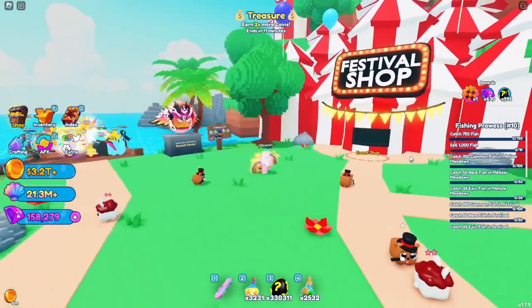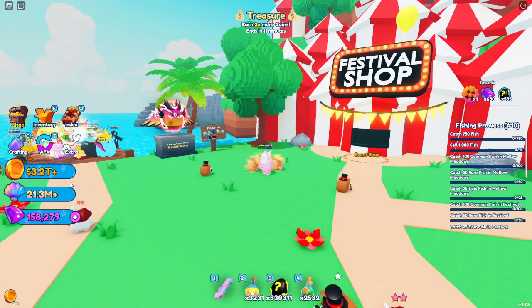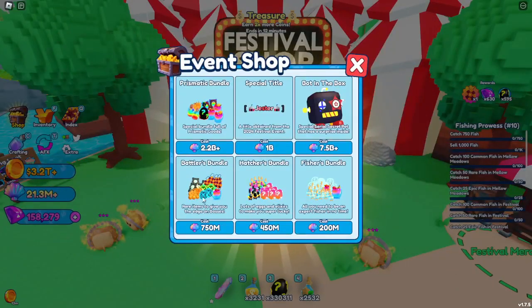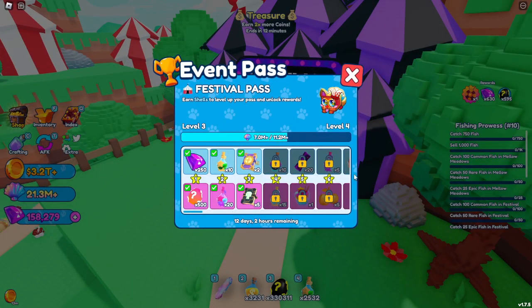The new festival update is out and it's a hit, and one of the coolest things they've added is the new currency: shells. These are going to be important because you need them for all of the items in the new event shop, as well as all of the items in the new festival event pass.